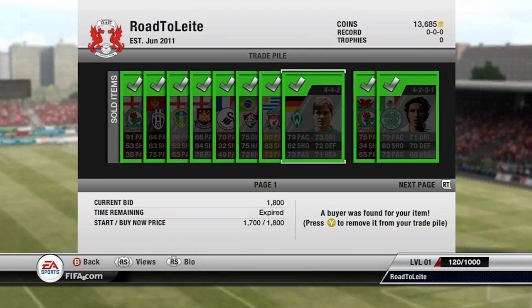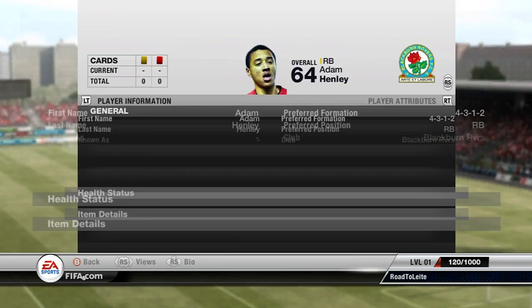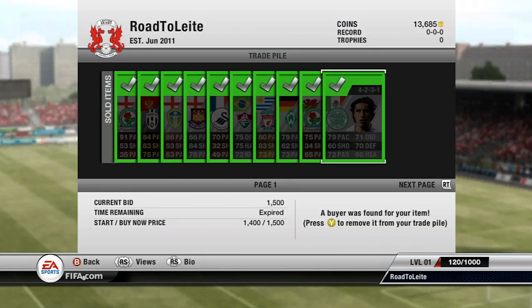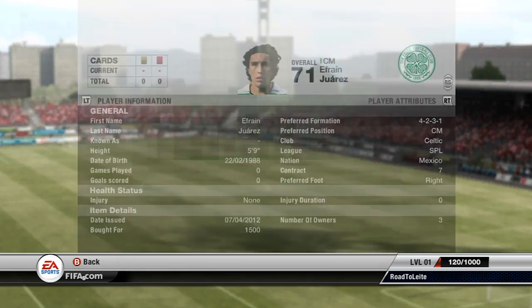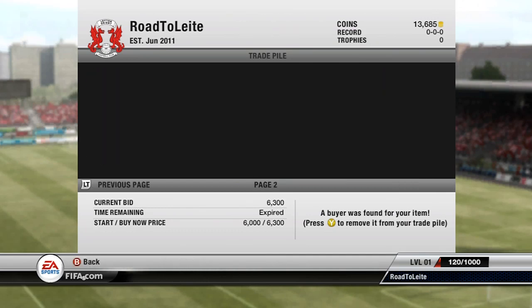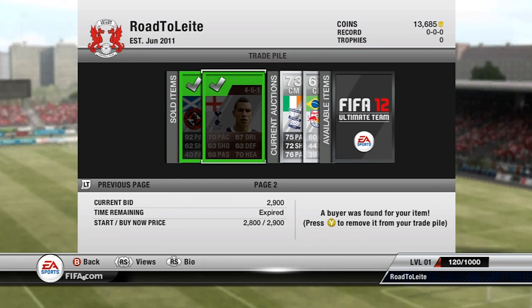Fritz sold for 1.8k and I got him for 500, so again a 1.3k profit. Guys, if you've got no coins, basically just go for silvers and look for their pace, their formation, their league, and nationality — that helps a lot as well. Henley I got for 200 coins and sold for 850. Juarez sold for 1,500 — I got him for 650, so just under a 1k profit. Russell sold for 6.3k, about a 2k profit. And Jake Livermore sold for 2.9k — I got him for around 1.5k, so I roughly doubled my coins on him.